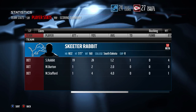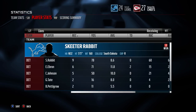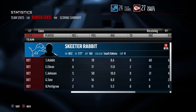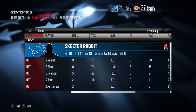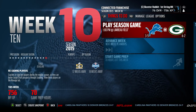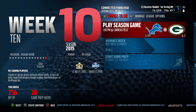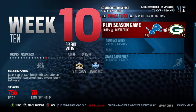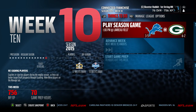Skeeter Rabbit ends with 19 carries for just 24 yards — he had five carries for 20 yards early, then things went backwards as the defense figured him out. He does catch nine receptions for 78 yards, which is where he stood out statistically in this game. After a bye in week nine, it's time for week ten action against the Packers — going on the road against a six and two team. It's going to be a tough task. Can the Lions get back on track? We'll see you next time for more Skeeter Rabbit.